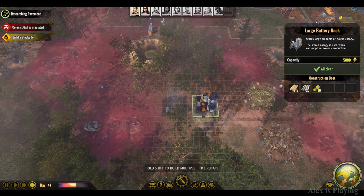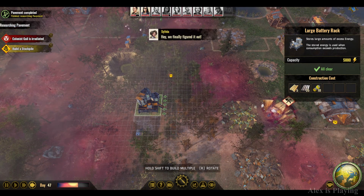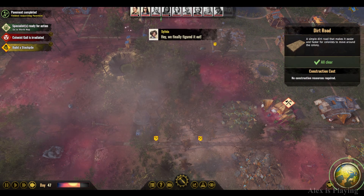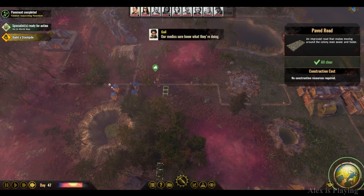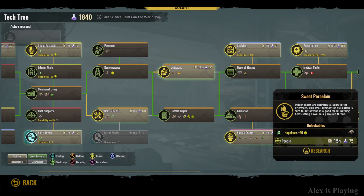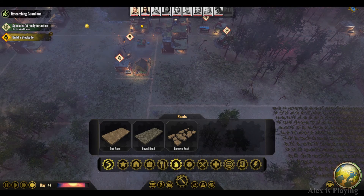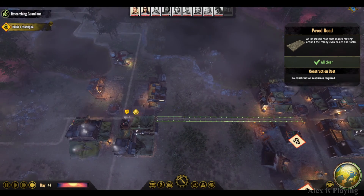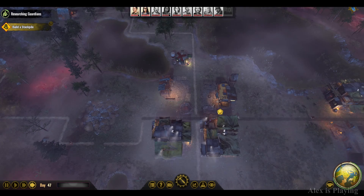Right on the side, I'm gonna have a large electricity pack. Let's do it here. Make a small path. We now have access to the paved road. There we go. Let's replace all the roads. Pavement research — we'll need those guardians for the future. And since I have 17 guys, that seems like a popular path. There we go.